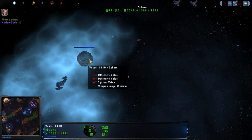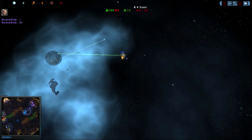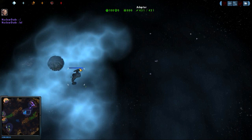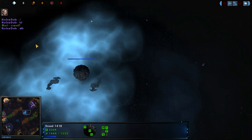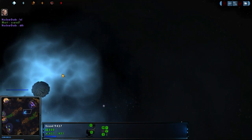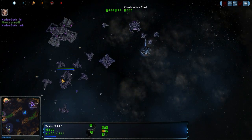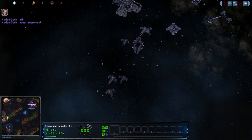The question is, does Nuclear Dude want to pop in on this area? He's got a Scout in there. He probably saw the Adapters. You can see in the chat that Nuclear Dude has seen the Adapters, knowing that there's a little bit of a trick here. So the Dominion is sizing up their opponent a little bit more now.